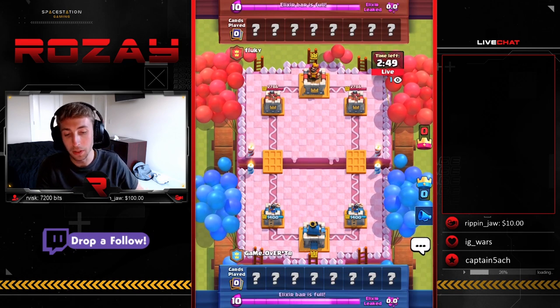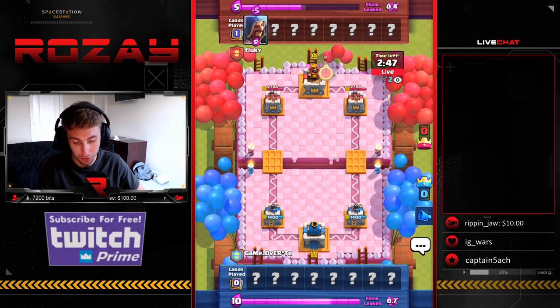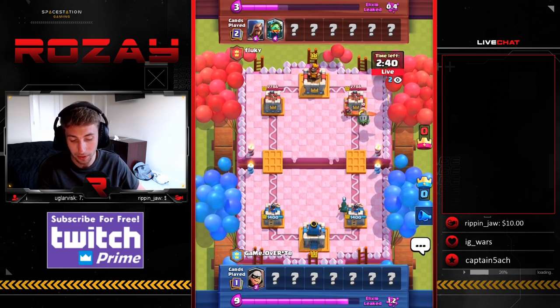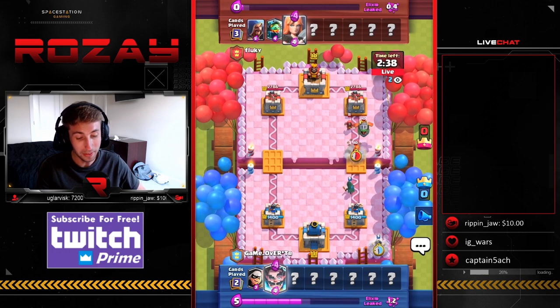Next game, we got against Flukie here. This guy is also level 10. Notice the 1300 HP tower health difference right off the bat and he's already dropping level 11 and level 10 cards. Quite the advantage here.